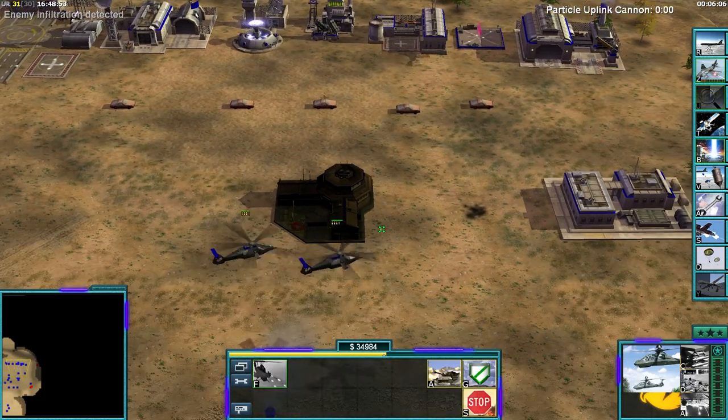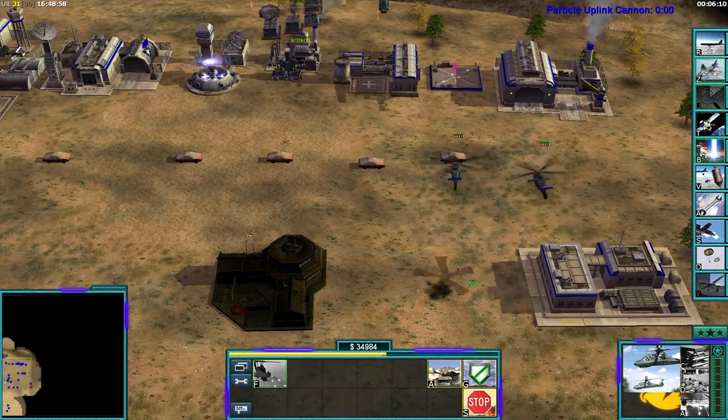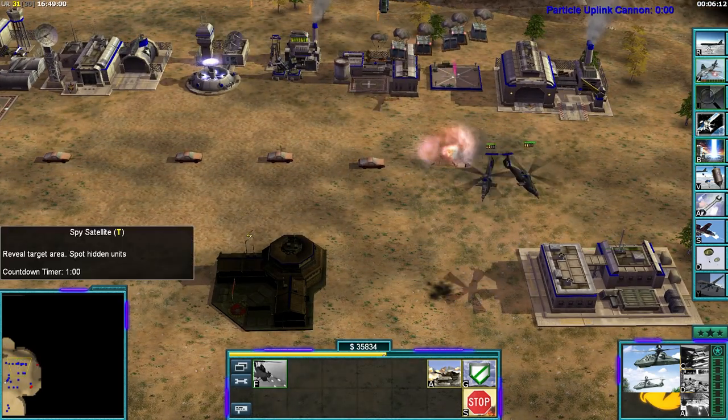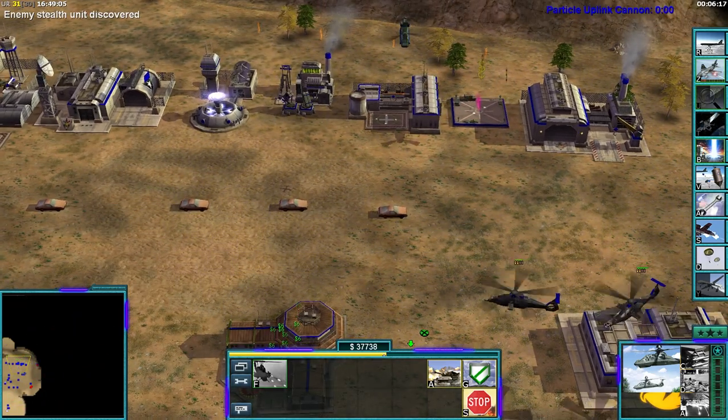That's something interesting to know. The next building is a drop zone, which actually doesn't do anything — the units can't go inside. It's not possible.